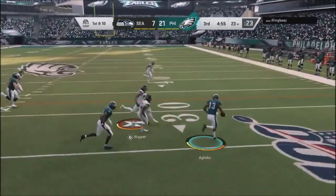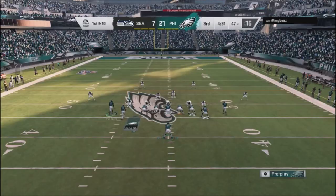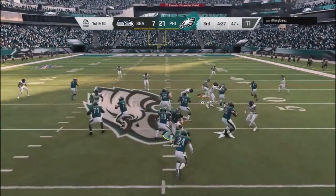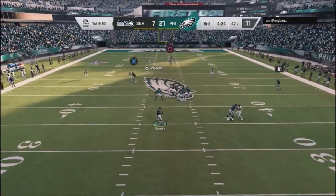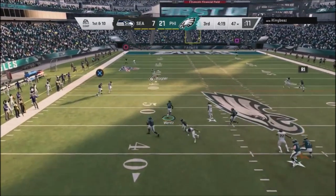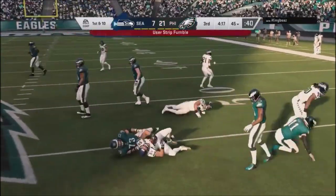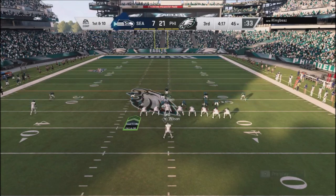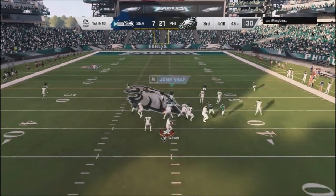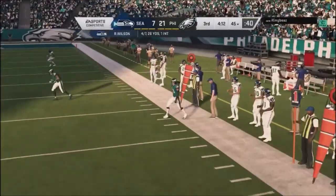Going into the second half up 21 to 7 — just need one more score to put this guy away. I've been showing the jet sweep and he doesn't bite on it, so he picks up good yards with a nice angle. I show the jet sweep again, run a crosser underneath but he takes it away, so I take off with the quarterback to escape a sack. I take a hit and cough up the ball. The bad thing about running with your QB is if you don't slide down, you can lose the ball.